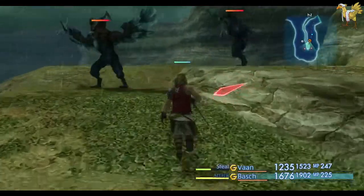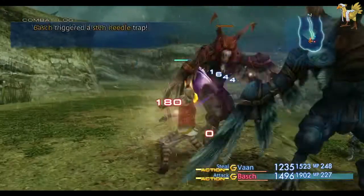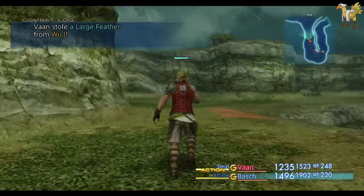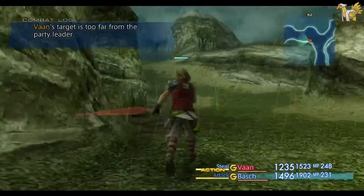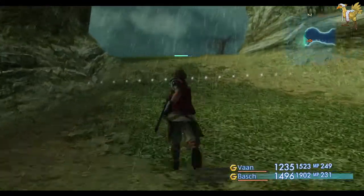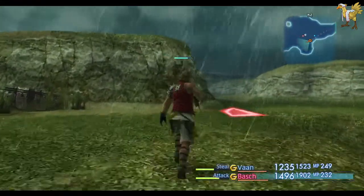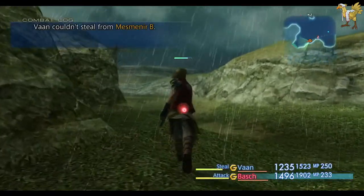With the lower difficulty of the randomizer, it means you don't have to do as many side quests as normal. We're going back to Jahara to hand in the quest, because we've got the item required. And then we need to go back to Jahara anyway because we need to pick up a chocobo to access the Hen Mines — that happens to be where the chocobo is conveniently located.